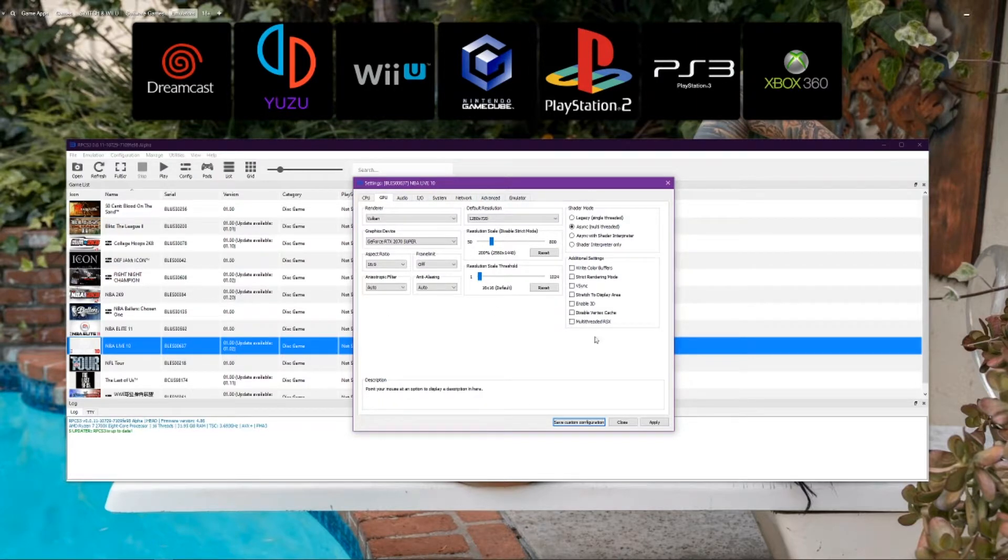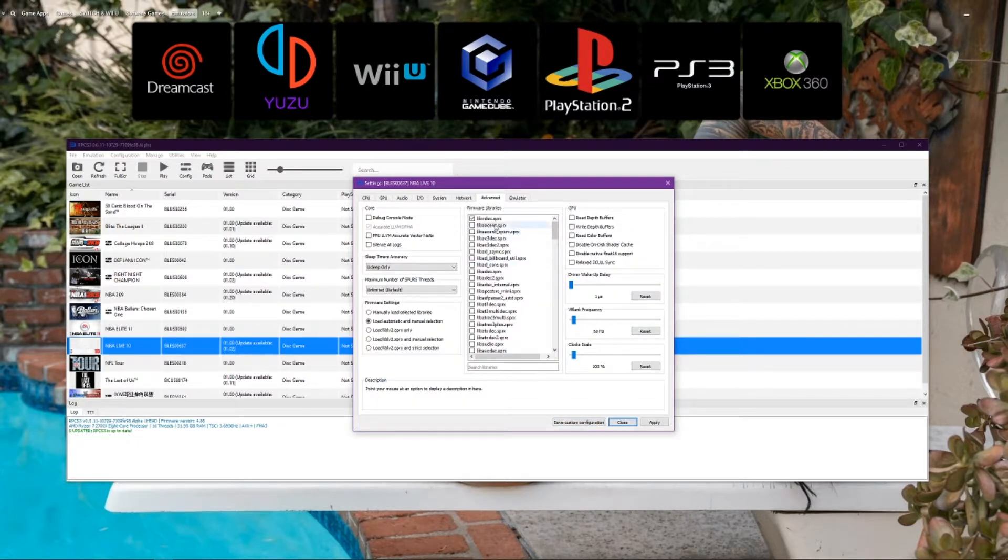You can see the settings right here — this is what I have running my game. I'm running stock, not overclocked, nothing — everything is stock on my PC. There's an Advanced section you can check if you want. I really have to check some of these because some EA games just need it, so I would check this. Make sure you load automatic and manual selection as well. I keep my refresh at 60 Hz V-sync — the game already runs at 60 frames, so it's pretty good.